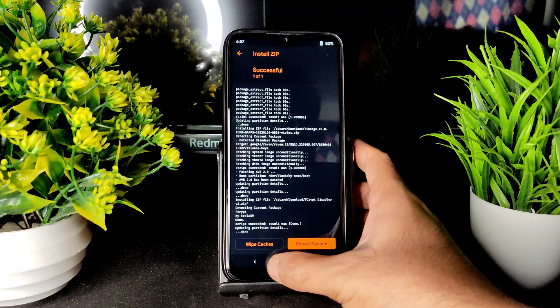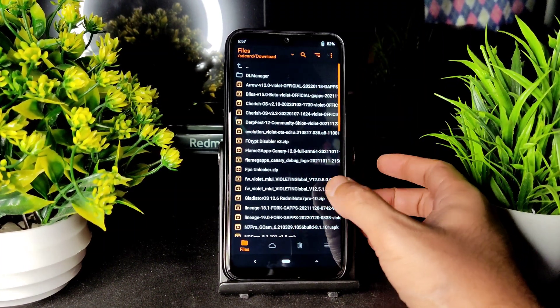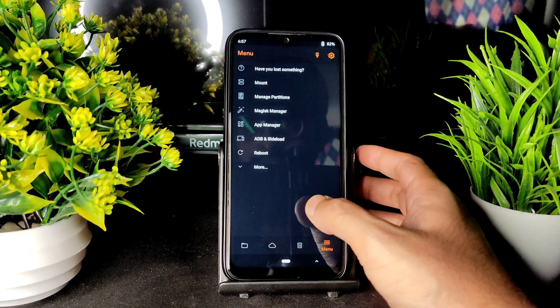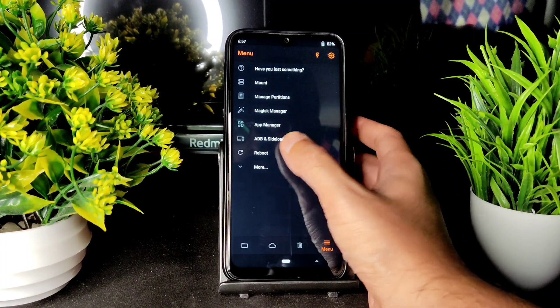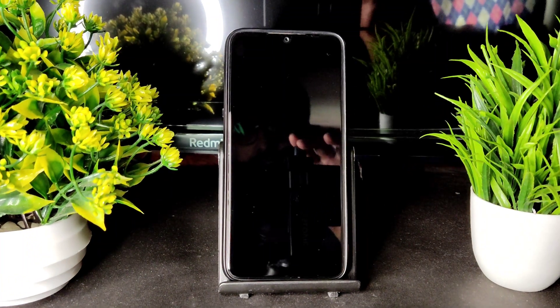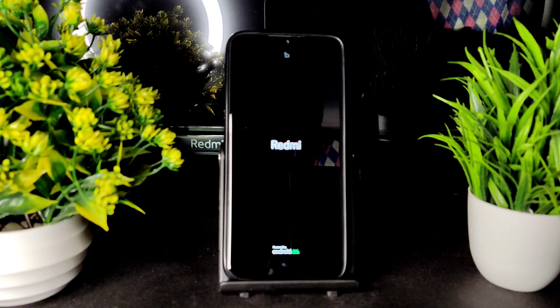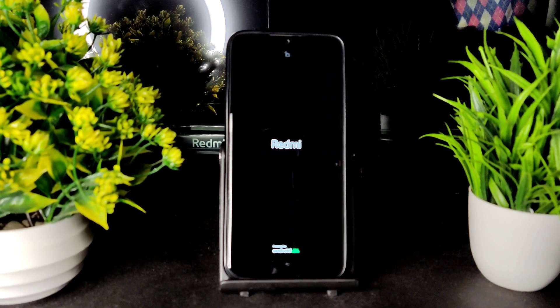These three things are the same for any ROM. If it's different, I will explain it in the flashing methods. Then go to the menu, select reboot, and select system. That's all — it's easy to flash a ROM. This is LineageOS 19 based on Android 12.